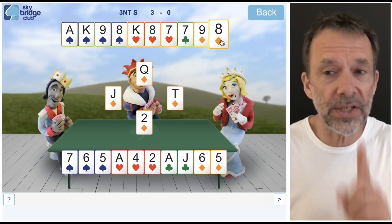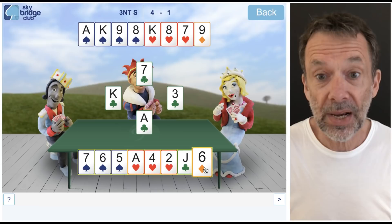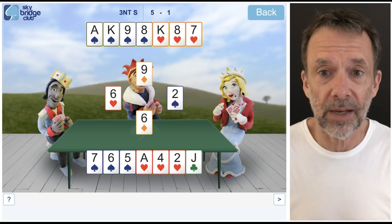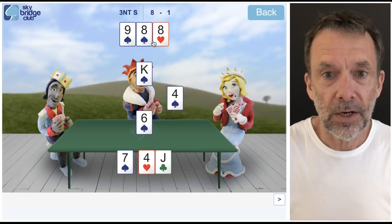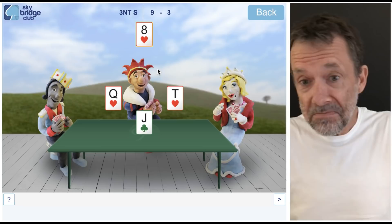Now I play another diamond. The opposition have only one diamond left, West wins the king, but now they have no diamonds left — so that last diamond is a winner. I don't want to do anything fancy now because if I lose the lead, West will run the club suit. So I just take my ace and king of hearts, ace and king of spades, and concede the rest. This didn't have to work out — I might have gone down in three no trumps, and that's okay. Be brave and you'll make it often enough that it's worthwhile. Good luck, thanks for watching, see you next time.